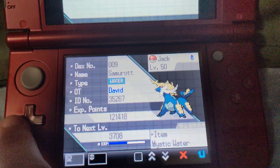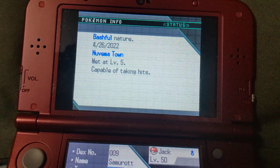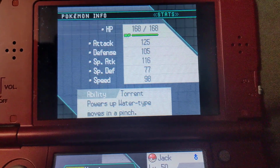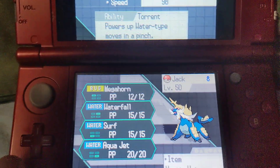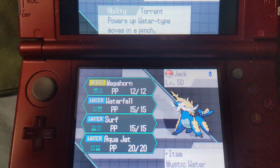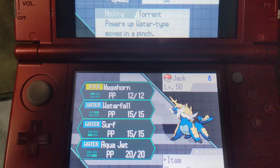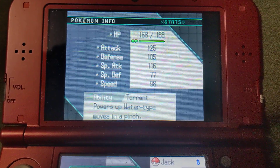Jack the Samurott is our starter Pokemon. I gave it Mystic Water. Bashful Nature is pretty neutral, though it does have a little bit more attack than special attack. It does have Torrent, and I actually have three physical moves: Megahorn, Waterfall, and Aqua Jet. Of course I also have Surf for a bit of variety.